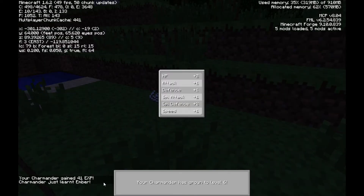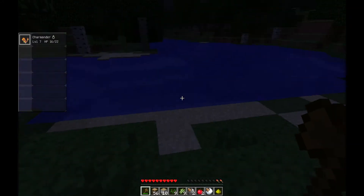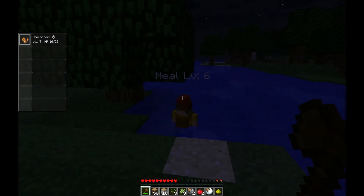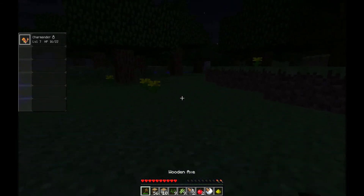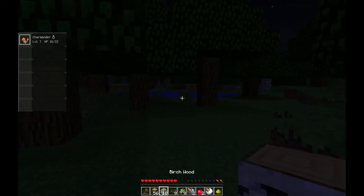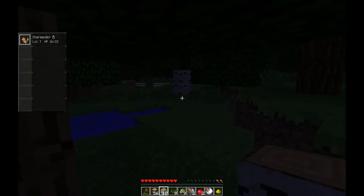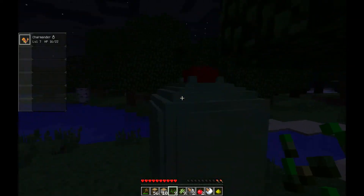Right there it tells you what moves your Pokemon learns and all their stats. I need my essentials right now — I need stone, cobblestone, and all that good stuff. There's another Apricorn plant over here.